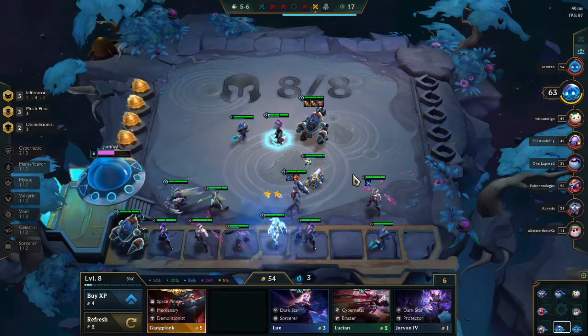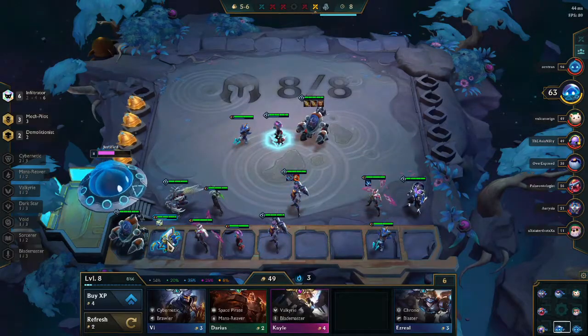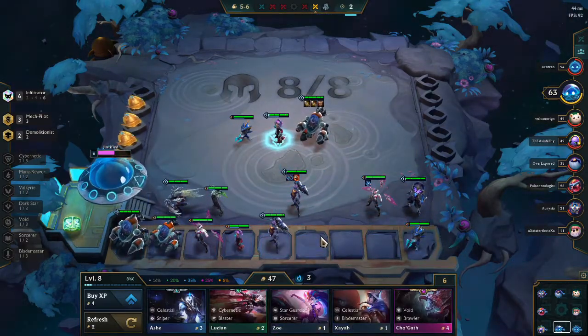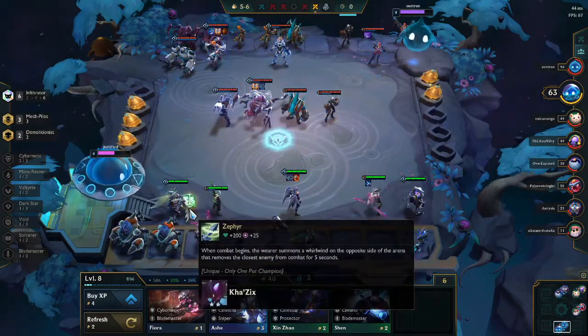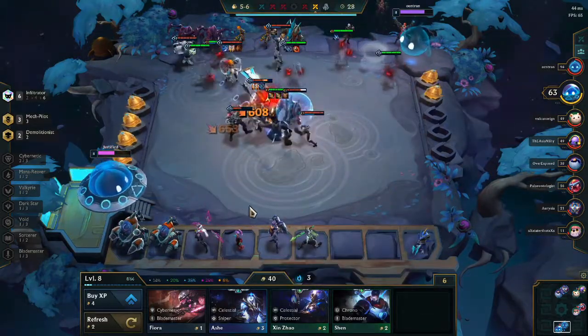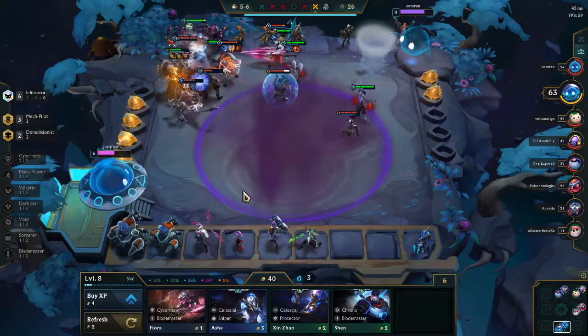We also pick up a second Rumble there, another Kai'Sa — looking for the tier 3 Kai'Sa. We finally hit the Shaco, put him in, and we now have 6 Infiltrators. Another Echo on the bench as well, which is really nice. We're going to put the Zephyr onto our Kha'Zix to Zephyr the Miss Fortune at the last second.